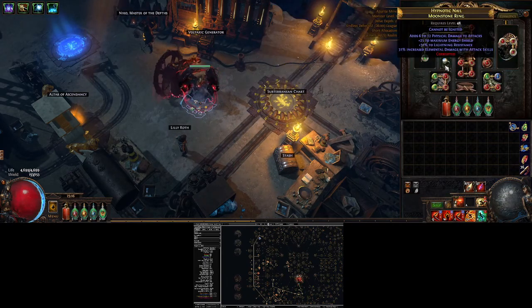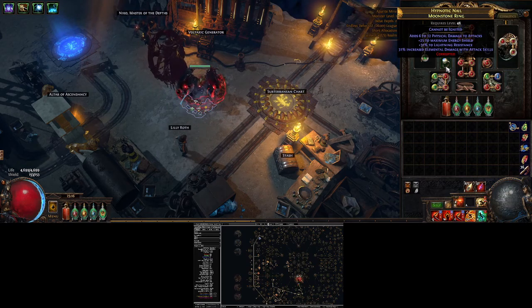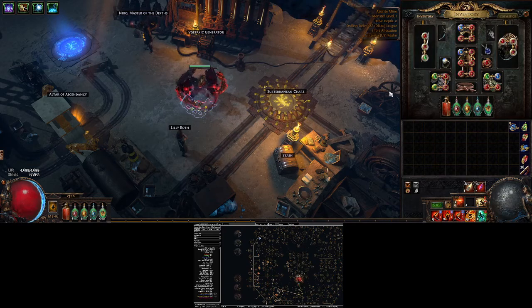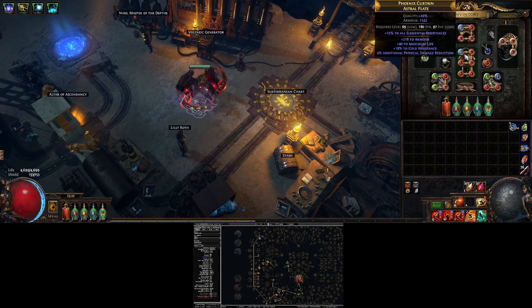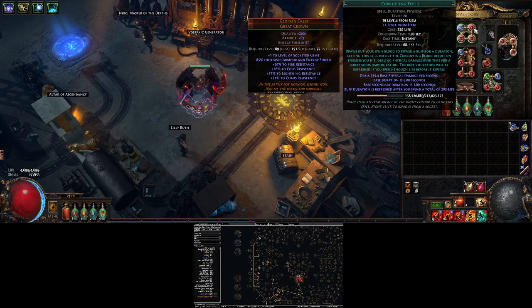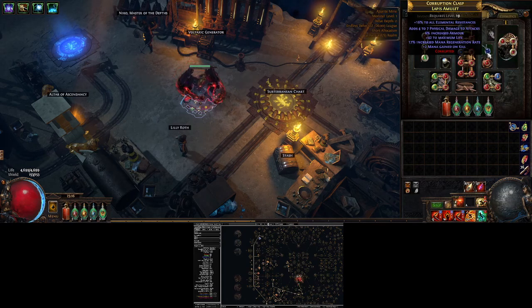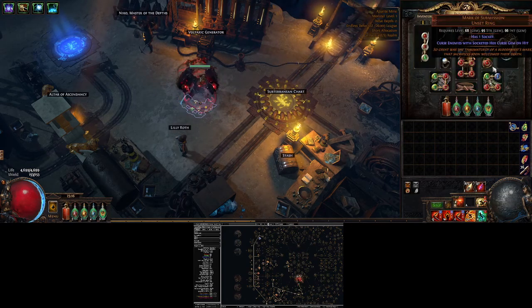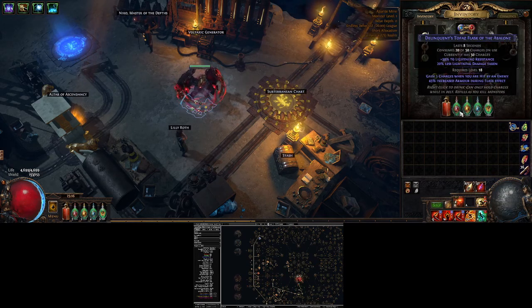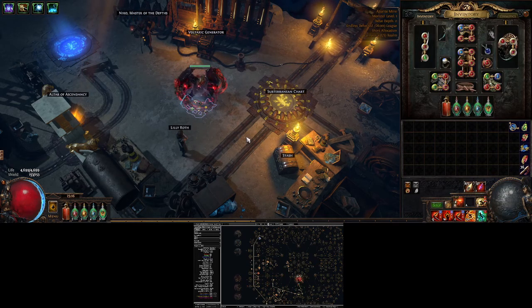For the rest of my gear, I got pretty lucky. I found a Cannot be Ignited ring, so I'm immune to Freeze, Ignite, and Shock, and I have Chill on my flasks which pretty much covers that. I also found a great way to get a plus one on my Corrupting Fever. Everything else was basically just life and resists. Got really lucky and found a Mark of Submission with Vulnerability. I'm also running the three elemental flasks to protect myself from elemental damage as much as I can.